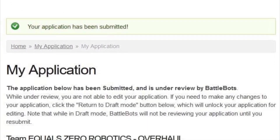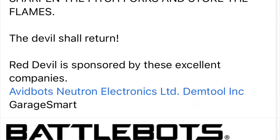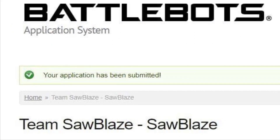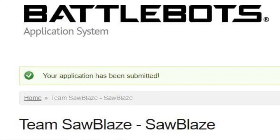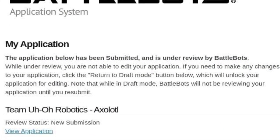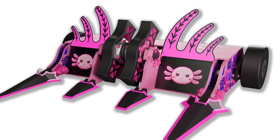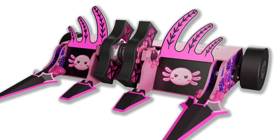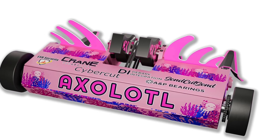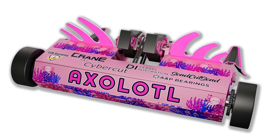We also have an application from Team Equal Zero Robotics, who brought Overhaul. We have Red Devil applying once again. Team Sawblaze have put in their application for this new season, as have Uh-Oh Robotics with Axolotl. They have actually shown off a lovely bit of CAD work — this is the new look Axolotl. It looks absolutely beautiful. Vertical spinners still, and they've sorted out a load of different things, including moving the weapon belts to inside the weapon setup so it doesn't just slide off.